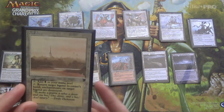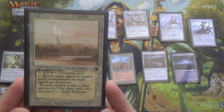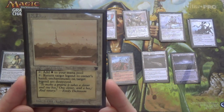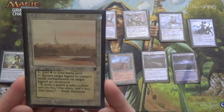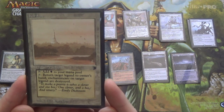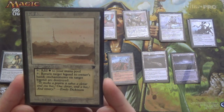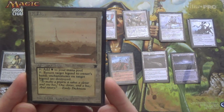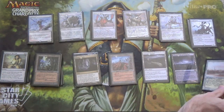And lastly, one Karakas. Occasionally this will come up against Reanimator or Sneak and Show, or we can use it against a legendary card we care about. There's very little opportunity cost — you don't lose much by having it.